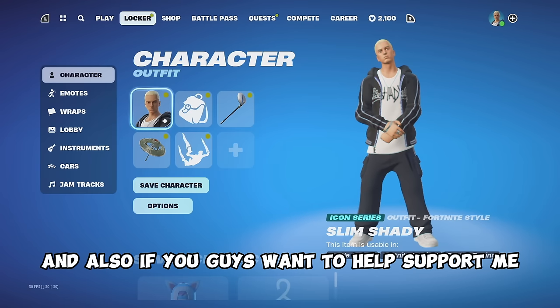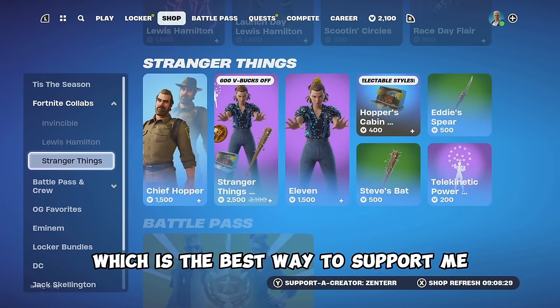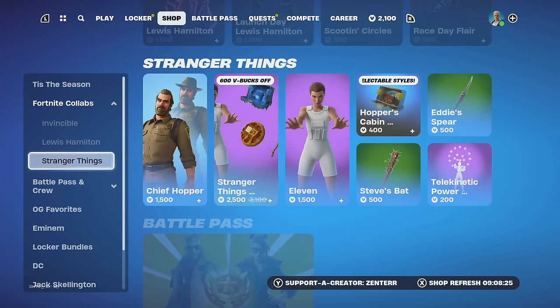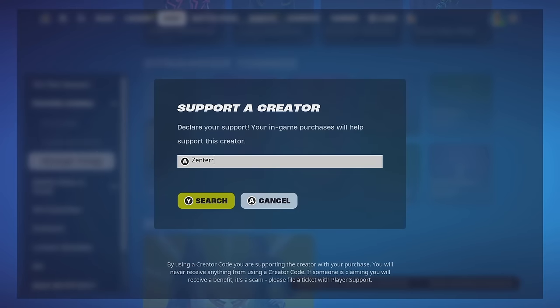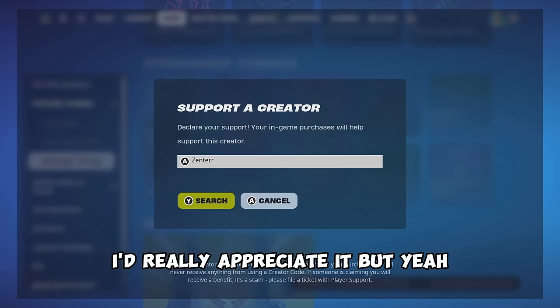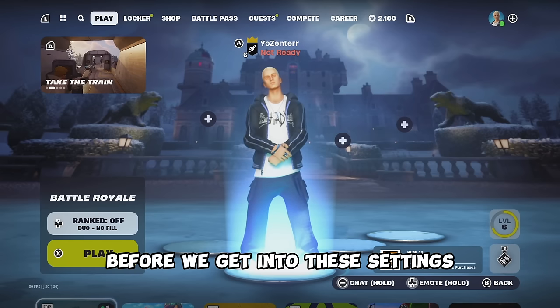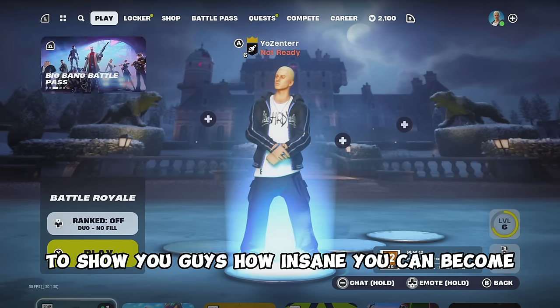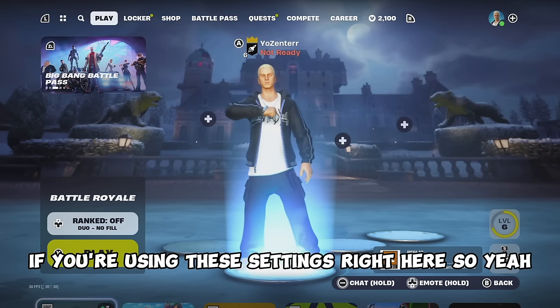If you guys want to help support me — which is completely free — I would appreciate if you guys could use code ZENTER in the Fortnite item shop. This is completely free and it's the best way to support me, and it literally takes 5 seconds to type in. But before we get into these settings, I want to show you guys some gameplay to show how insane you can become using these settings. Without further ado, let's just get right into it.